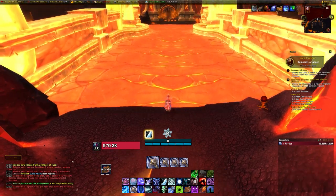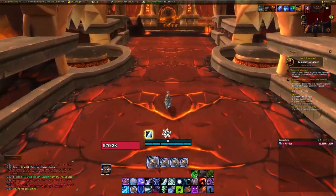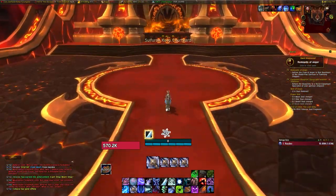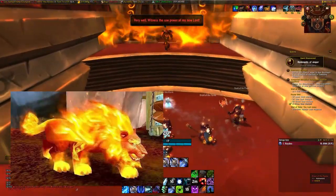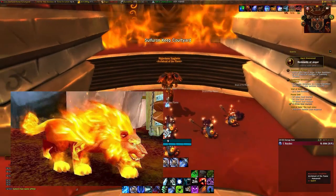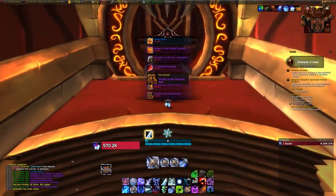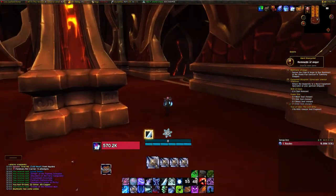Now mount up and run across to Majordomo Staghelm — he's the sixth boss. If you're a druid, he drops a nice-looking transmog for your Feral cat form which makes you look like a flaming cat, so if you're a druid go and farm him because it's an awesome transmog. Now for the moment of truth: we're walking into the Fire Lord's den.